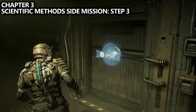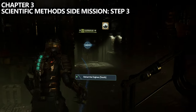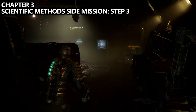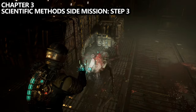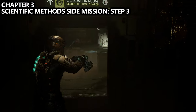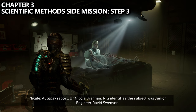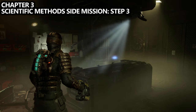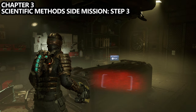After grabbing that log, we're ready for step three of the Scientific Method side mission. As a reminder, in Chapter 2 we grabbed Nicole's log, then interacted with the hologram and found her secret room where we grabbed the Nicole's Study side mission log. These two steps are required to do the next step, which is done by entering the Calibration Control Room. As you enter, there will be a hologram on the table — this cutscene lasts about a minute and a half. You can stay in the room or leave, but once the log ends you'll complete the side mission objective.